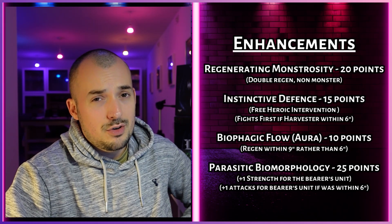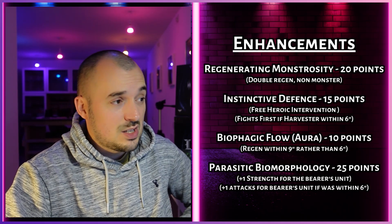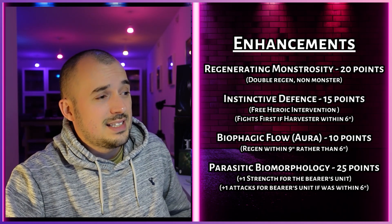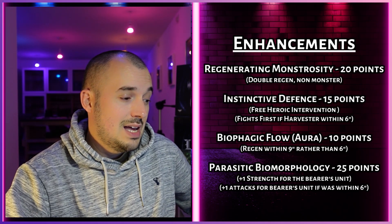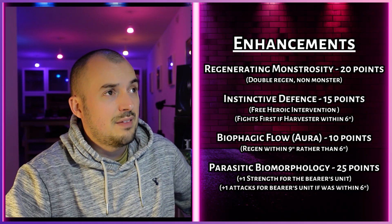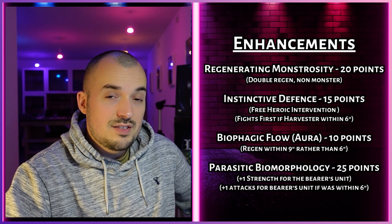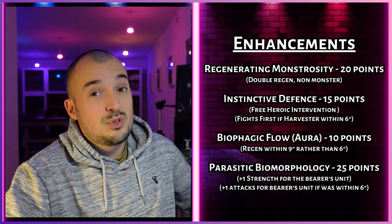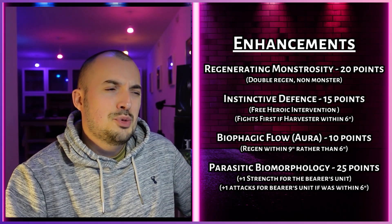The second enhancement is Instinctive Defense for 15 points — it's a free heroic intervention, and you also get to fight first if a harvester unit is within six inches. You could have a little Ripper Swarm unit hiding around the corner within six inches, and you're getting to fight first. I don't think it's bad, but throughout this whole detachment everything seems to be related to having a harvester unit within six inches, and we're going to need a lot of Ripper Swarms running around.